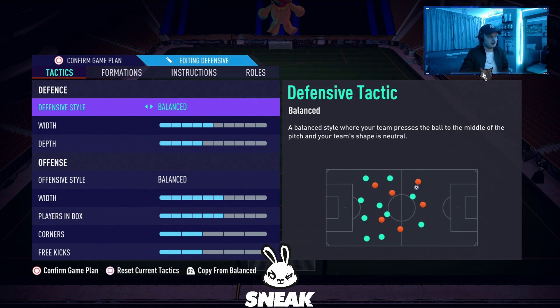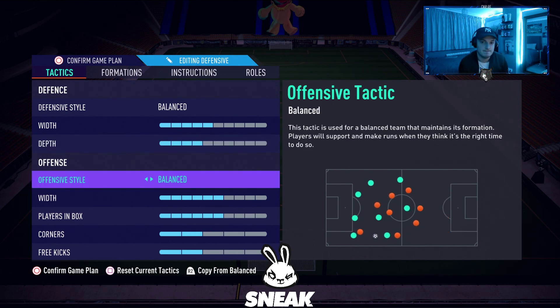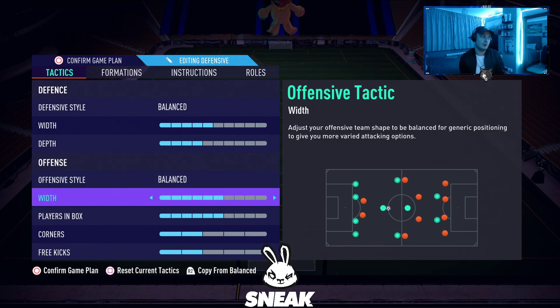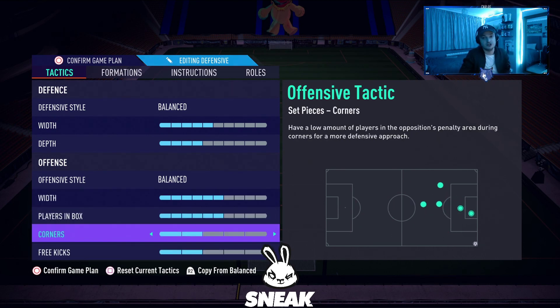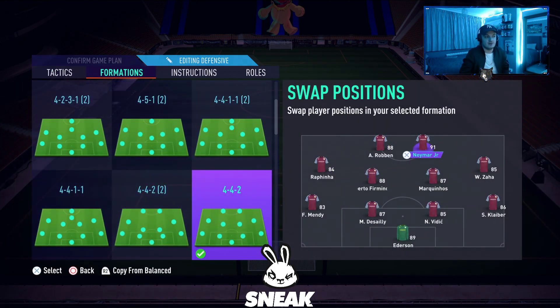The custom tactics I use in the 4-4-2: defensive style on balanced, 5 width and 4 depth. I normally play 5 or 6 depth but with the 4-4-2, because it's too flat with centre mids, I lower the depth to 4. Offensive style on balanced — long ball is the only other viable option but I don't particularly like it. Possession and fast build-up, do not use them at all. 6 width and 6 players in the box, 2 corners and 2 free kicks.